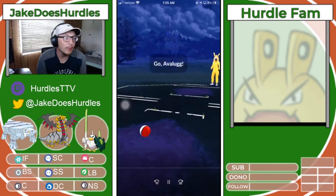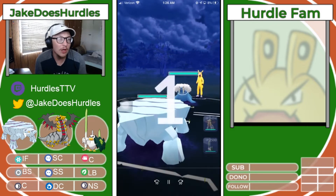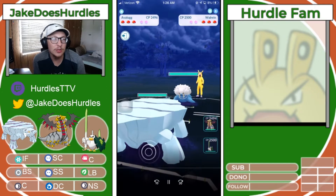We've got Avalube with standard move set. We've got the Giratina Altered with Shadow Claw, Shadow Sneak, and Dragon Claw. And the Sirfetch'd with Counter, Leaf Blade, and Night Slash.